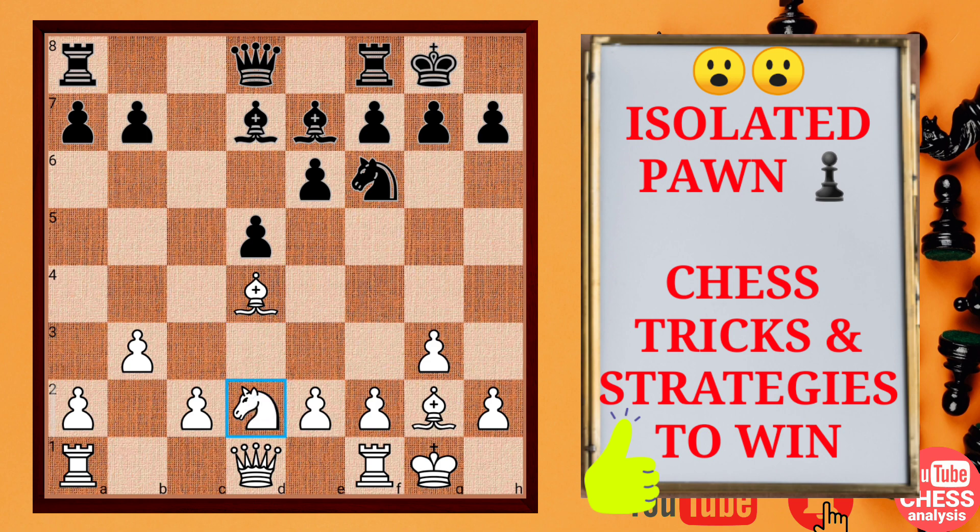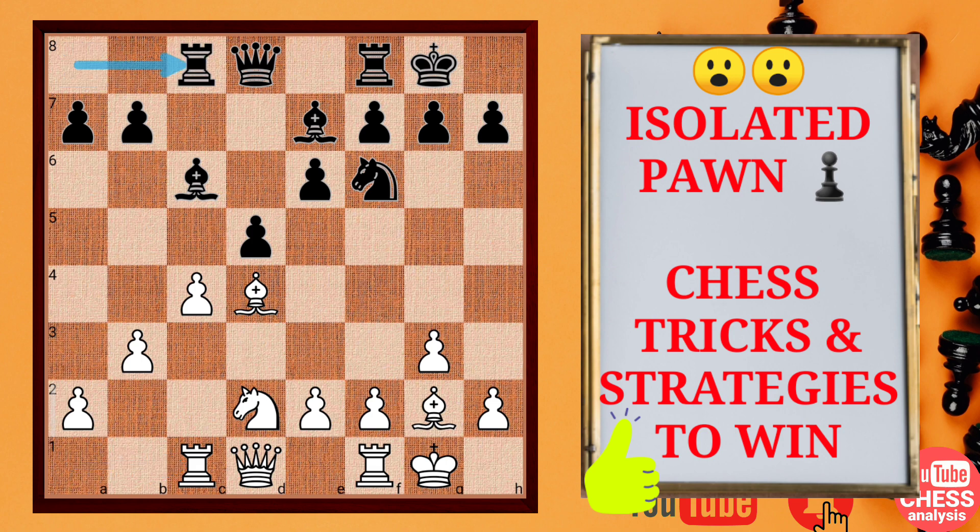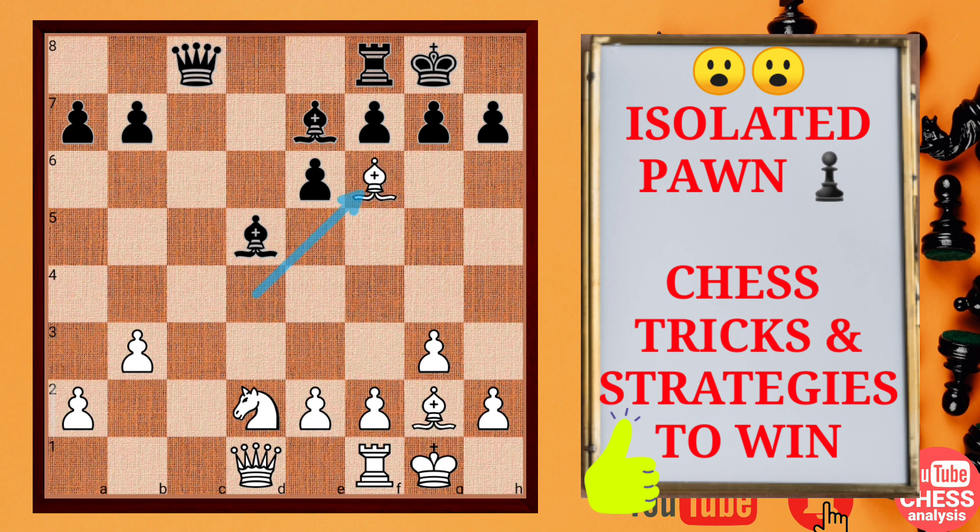This knight is developed here so it cannot stop this bishop's mobility. So you should remember that c4 — now this rook is coming on the c1 square — c8, cxd5, Bxd5, Rxd5 and Qxd5. And here white found an interesting move to isolate the black pawn.